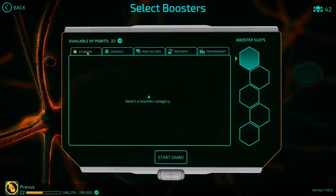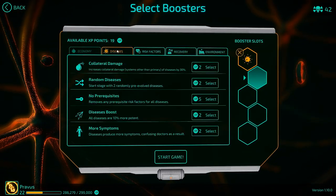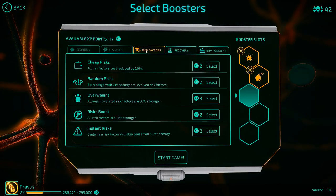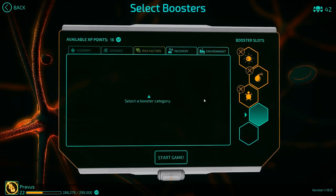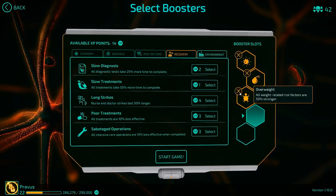So let's go ahead and try this out. We're going to go for better resources so I can get risk factors in the early game. For diseases, we are going to go for collateral damage to do the extra damage to subsystems. For risk factors, we're going to go for overweight because I can only really afford to get four risk factors in this scenario, and all of them are going to be weight-based if we're going to do this. We might as well concentrate our effort.